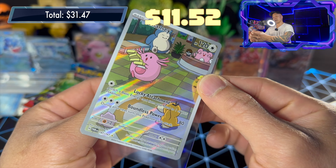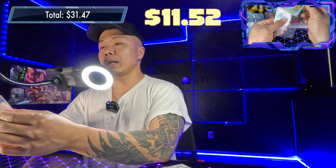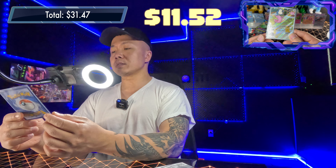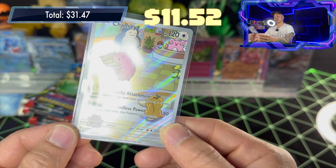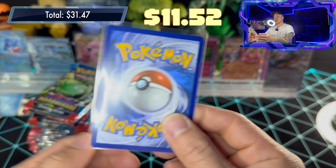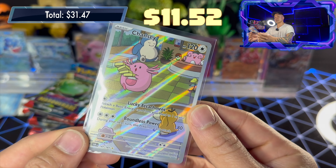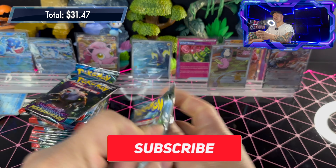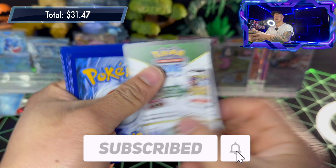Pack twenty: basic leaf energy, Heliolisk, Finizen, Caretaker, Glimit, Dipplin, Qwilfish, Lucky Helmet, Aipom reverse holo, Chansey illustration rare! Chansey — we haven't seen this one in the last two booster boxes. Chansey has a Snorlax on the back, plus a Psyduck and a Ditto. I like this Chansey — it's the nurse from the Pokémon Center. Centering looks pretty good. Nine or ten hits so far, let's hope the luck continues.